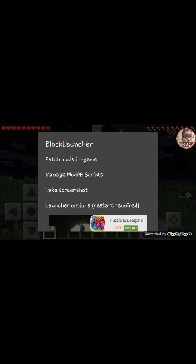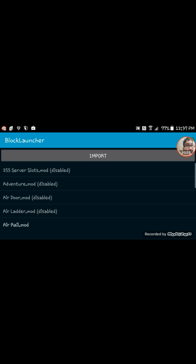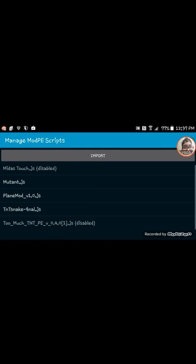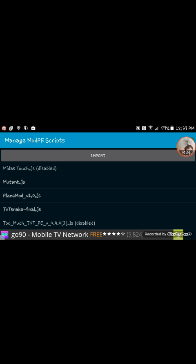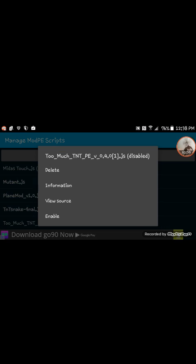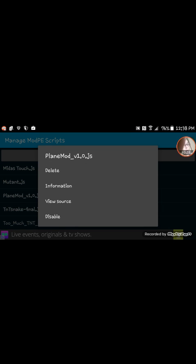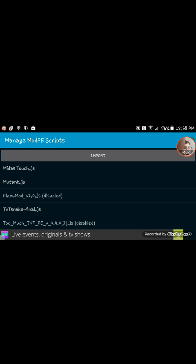Here's one of our mods. We don't need a patch mod. Manage mods, scripts. You know, let's try the Too Much TNT mod — let's enable this. Midas touch. Enable Mutant. Play mode. Oh crap, no, I did not mean to disable it. Enable. Okay.